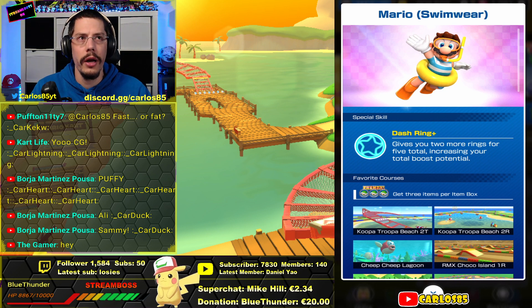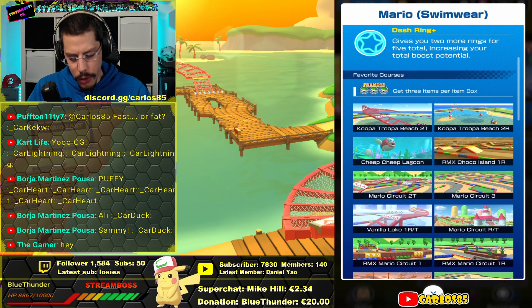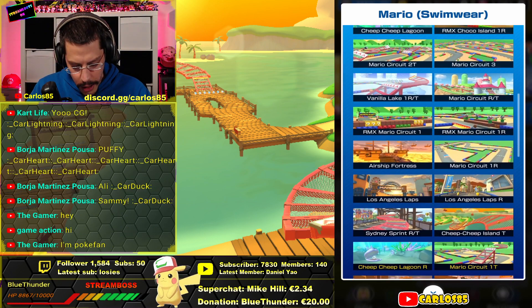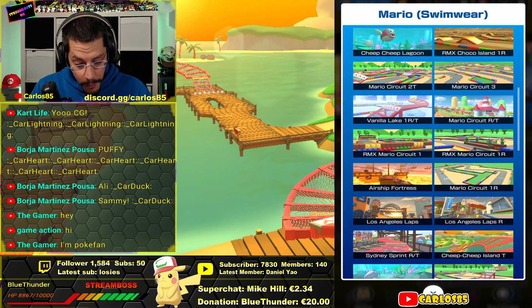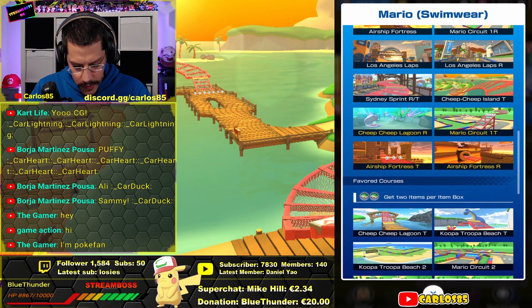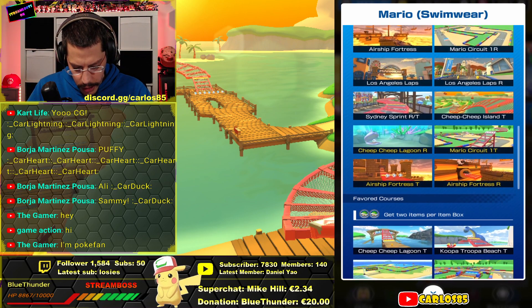My Swimwear Mario was level six plus three, and he's in the rank-up this week, so I decided to use two tickets. That's also the main reason why I will not pull — I don't need Rosalina, I don't need Swimwear Mario. He has Dashing, I love Dashing, it's so nice to play. He also has a lot of tracks, so both drivers are absolutely worth it, no matter how many city tracks you see here — Los Angeles, Sydney.